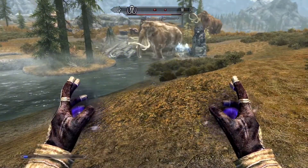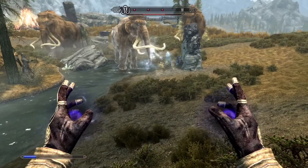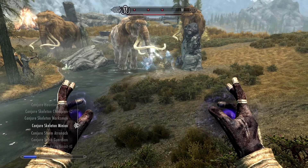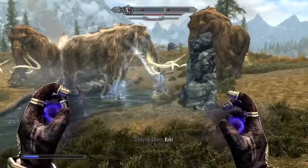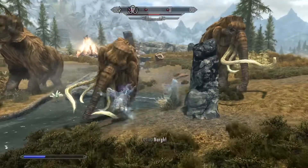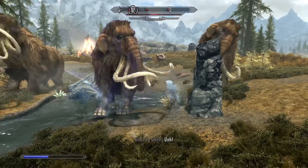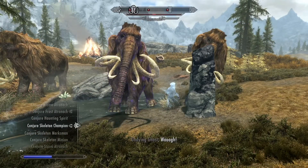I do believe that this fills an empty hole in the Conjuration skill tree. Even in the base game, the Dragonborn can only use a small selection of Atronachs, Dremora, and a Familiar. DLC helps with that, but truthfully it is not enough. I was also really hoping for a new bound weapon — maybe a shield or something — in this creation, but I'm a little disappointed it doesn't come with that.